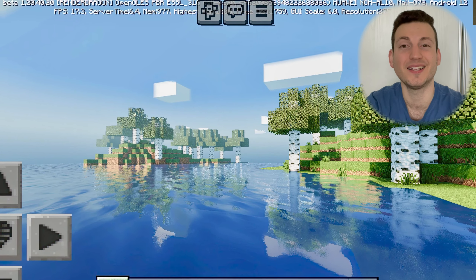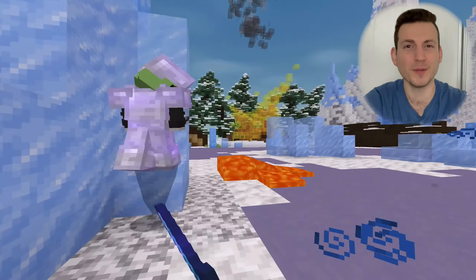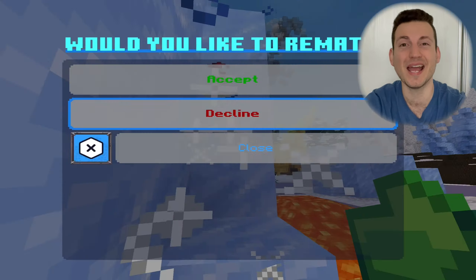It really blows my mind what these creators can do with shaders on a mobile device and on Bedrock Edition. Who would have thought 10 years ago that Java-quality shaders would come to a mobile device? We're covering real-time reflections on water and metallic blocks as well. I cannot believe it — first dynamic shadows, now this. We're getting everything Java shaders have, and it's awesome to be part of the Bedrock community right now.